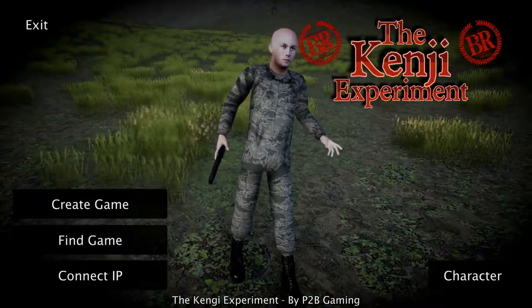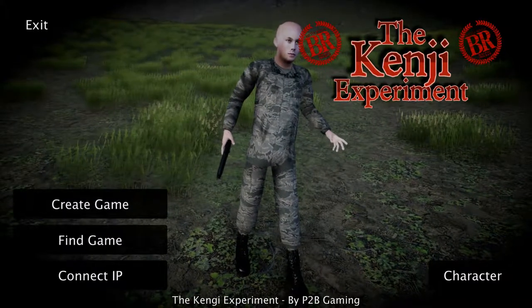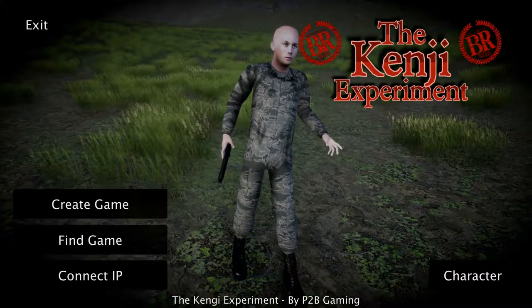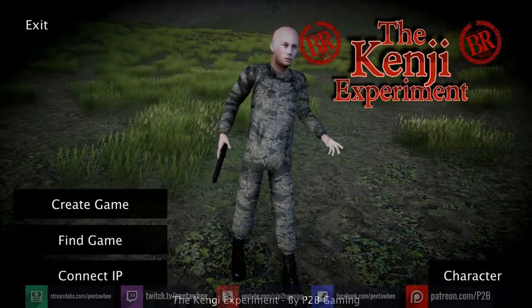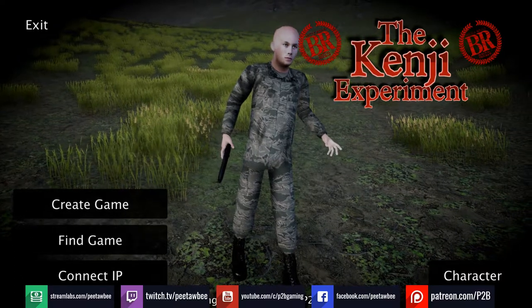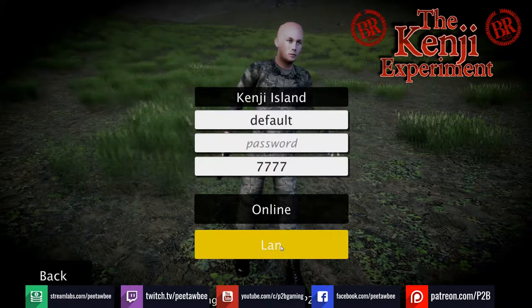Hello and welcome to another Kenji experiment video. A couple of new things in this version — the blocky gun is gone and we now have a nice Beretta M9. I've removed all the armor because it looks silly. I haven't modeled new armor yet, but I've just removed it from this character so it looks a little bit more realistic. So let's have a look at some of the other features.